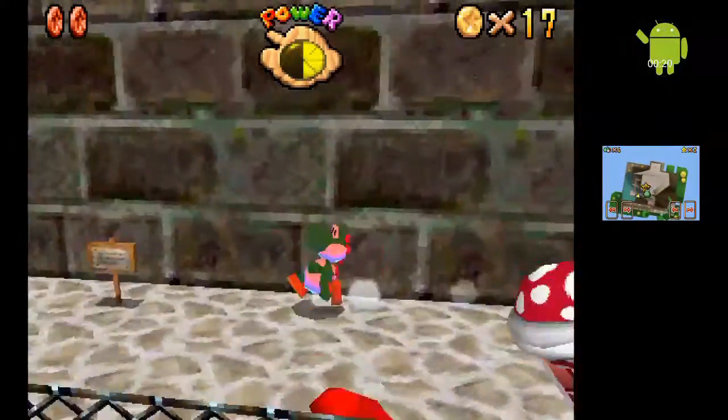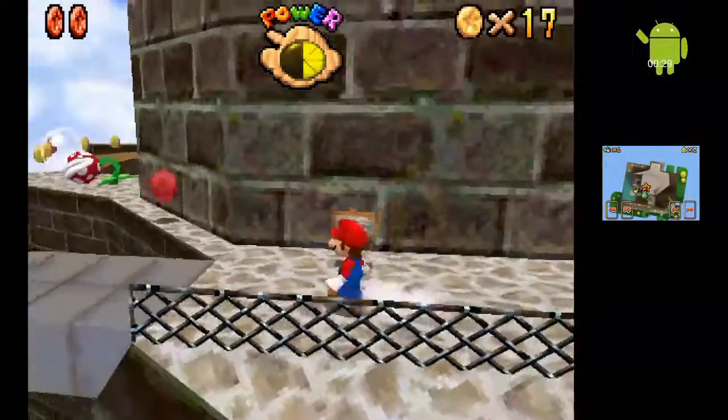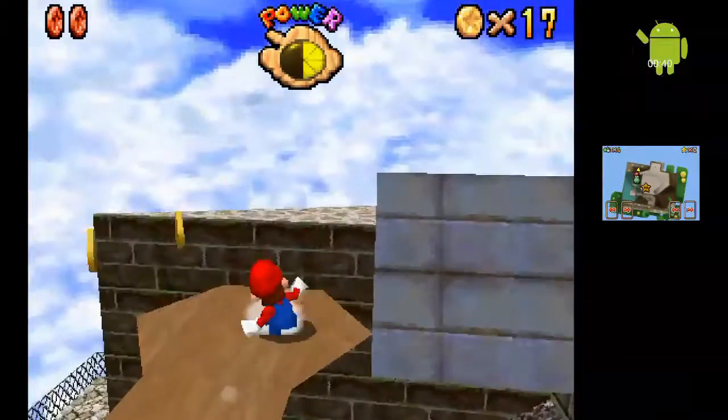I'm gonna punch him in the face. I don't know if you saw that, but Mario had Yoshi's tongue — just between animation and animation, it doesn't make any sense. You can imagine Mario just going through these.